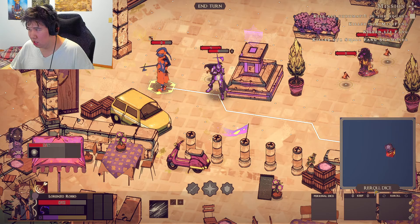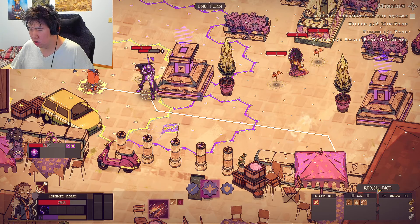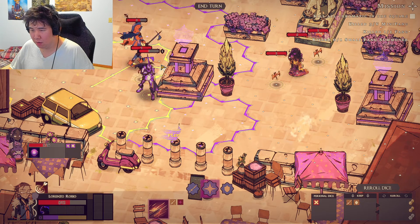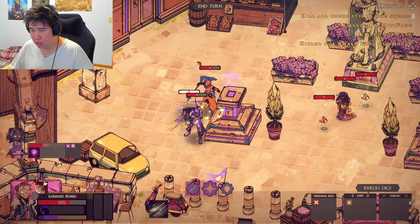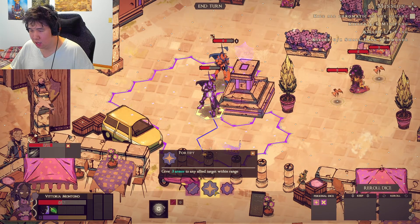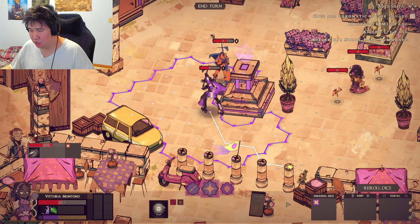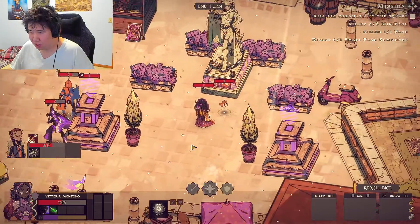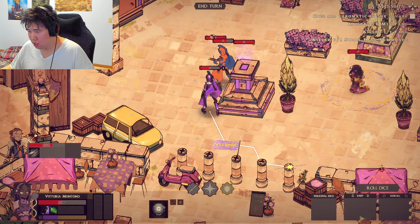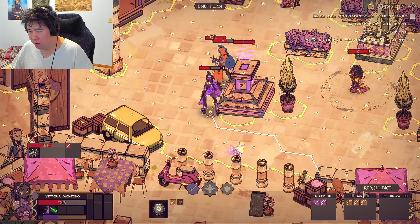Oh jeez. I'll move there and attack that. Armor up. Switch over — four to five. Call it there. Roll dice again — two attacks and a move. And all the moves I could ever want.